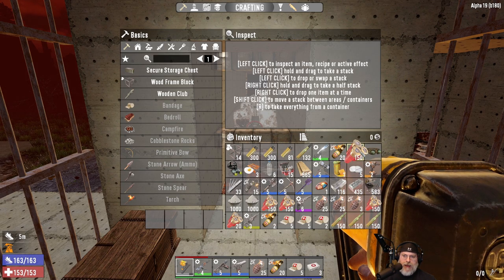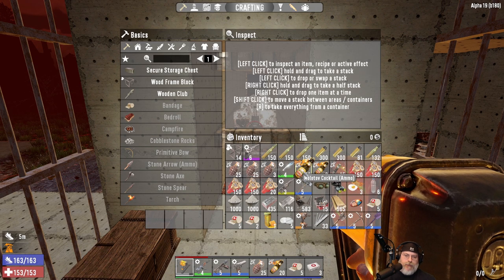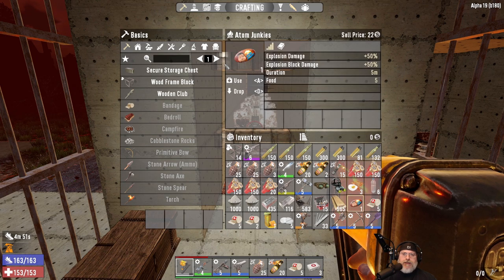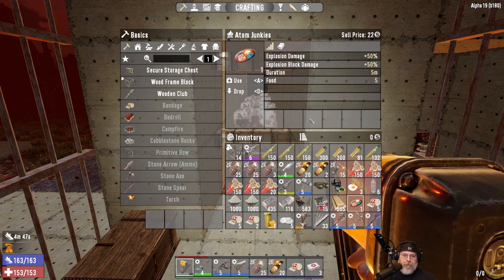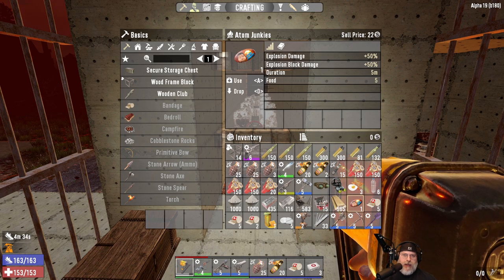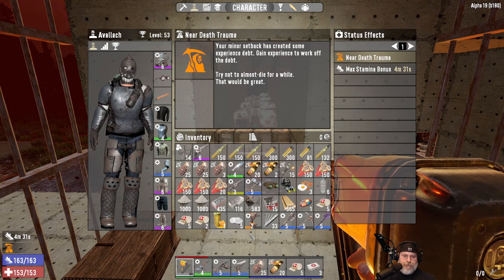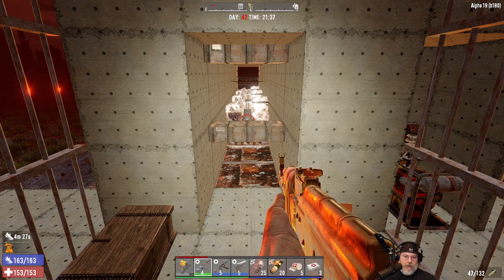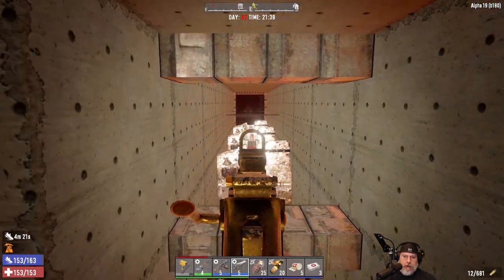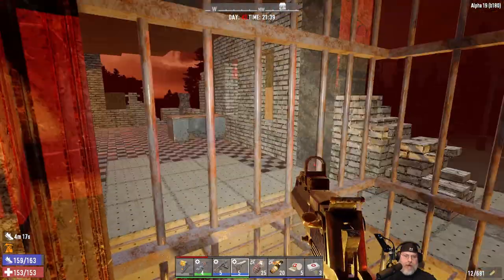I think that's good. We have our nerdy glasses on for XP — it doesn't matter after this is over, but I do want to see how much XP we can pull off tonight. I've got atom junkies, which we'll use to improve our explosives — it lasts for five minutes, which isn't too bad. I repair all of my weapons and my armor, so our armor is fully repaired. We got 12 rounds in the desert vulture. Our junk turret is fully loaded — I think we're ready to go.